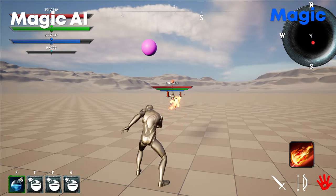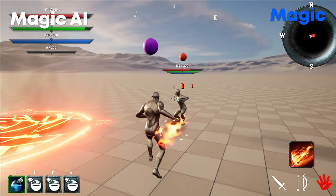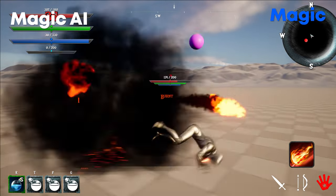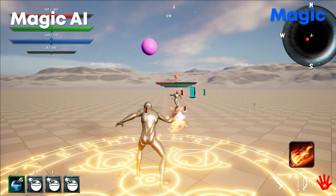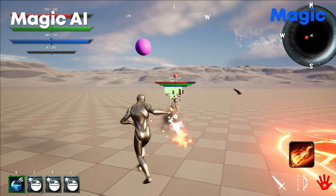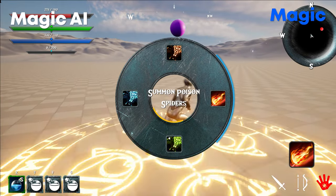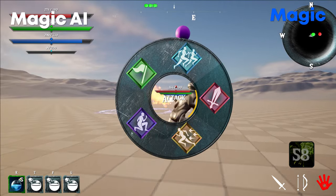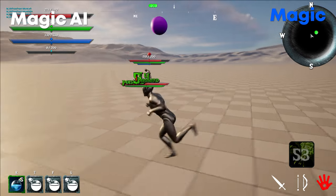There are four mage types you can give to the AI: fire mage, cryo mage, poison mage, and lightning mage. All will select a range of different spells depending on the scenario, and the spells the AI can choose can be changed as you see fit. If the melee asset is owned, the AI can switch to a melee attack stance if the enemy gets too close.